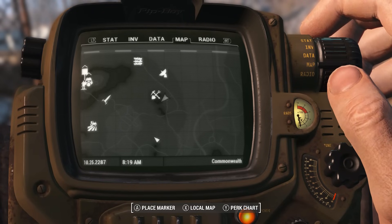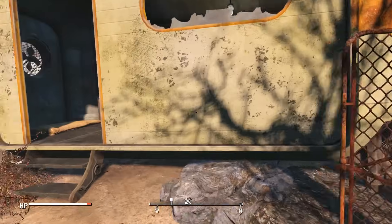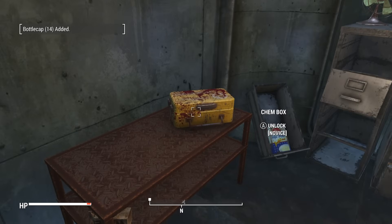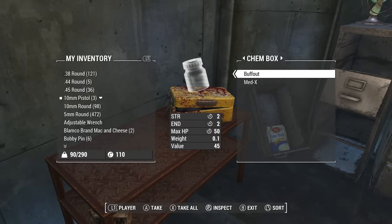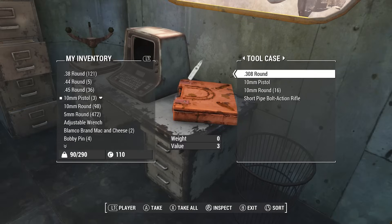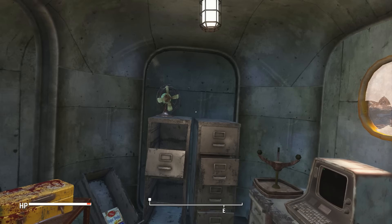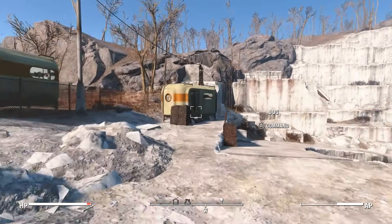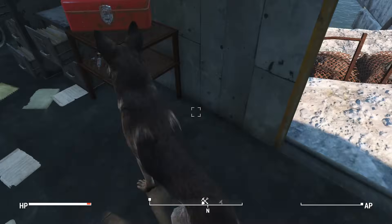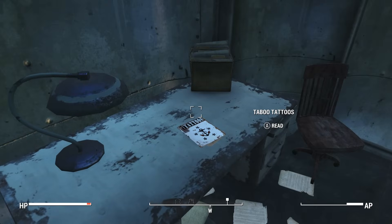We're just going to make our way down here — another little stash. And then we're going to come this way, where we get a Stimpak and a unique face tattoo.